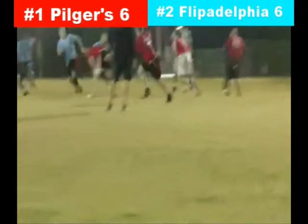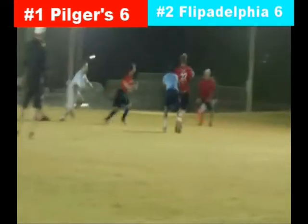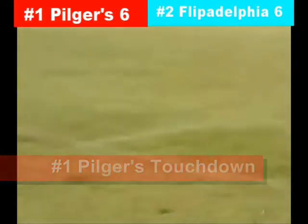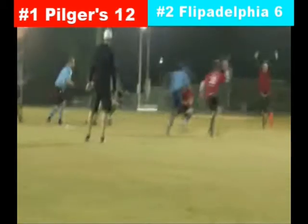He rolls out to his left, fakes it back right — he's got a wide open man in the zone. Touchdown Pilgers! They just make it look easy as they go back on top 12 to 6. He was wide open, nobody even close to the Pilgers Insurance Agency receiver.